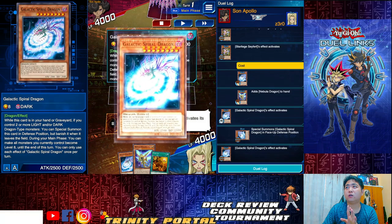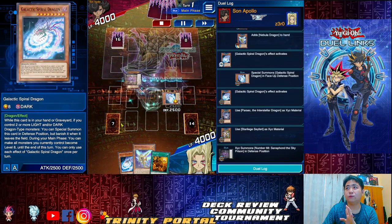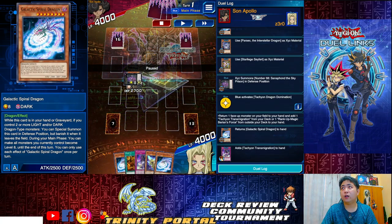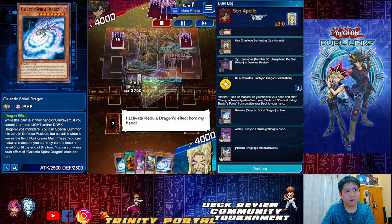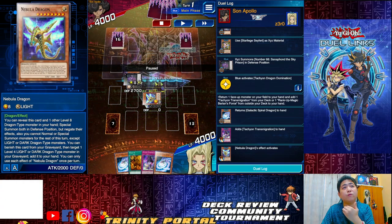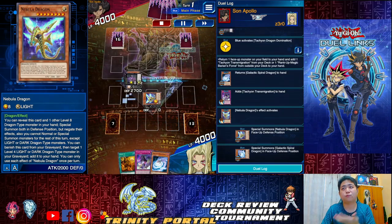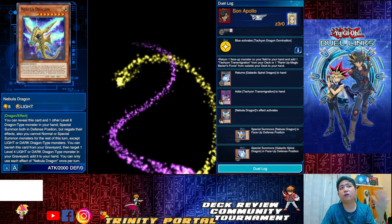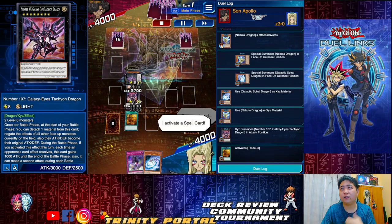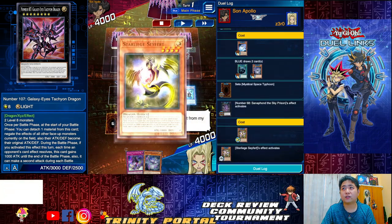Spiral Dragon's second effect: during main phase, make all monsters you currently control become level eight. Everything becomes level eight. Go to Sanafon, activate it, return my level eight to hand. Then activate Nebula — Nebula's condition: reveal one, and another level eight, summon Nebula in defense, then summon another Galactic Spiral. With that, go straight into Tachyon Dragon. Activate Trade In, discard, draw two, then set Sky Prison — neither player can special summon from the graveyard until end of opponent's next turn.